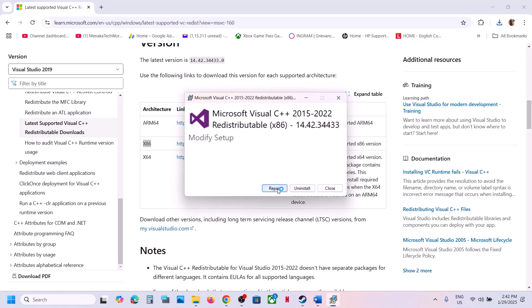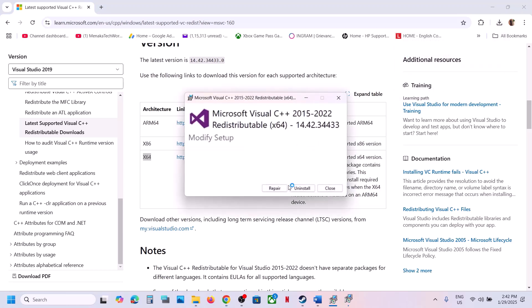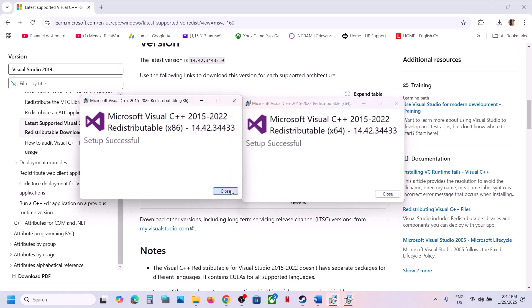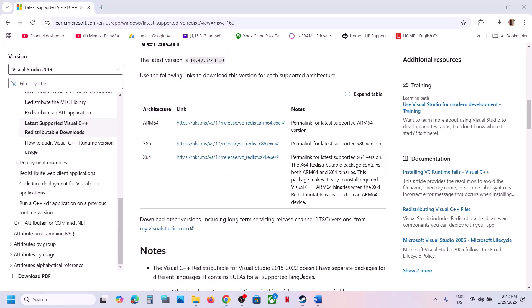If you see the Repair option, click Repair. If you see Install, click Install. Click yes to allow. Download and run the x64 file as well — if you see Repair, click Repair. Click yes to allow and let both installations complete. Once installed, close and restart your computer. Restart is a must. After the system restart, launch the game and check.